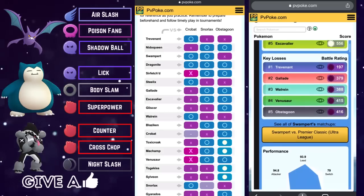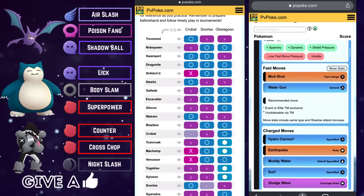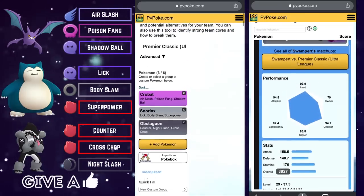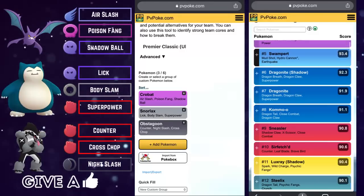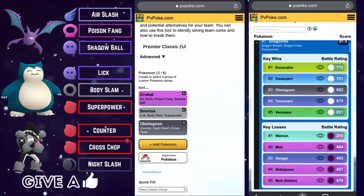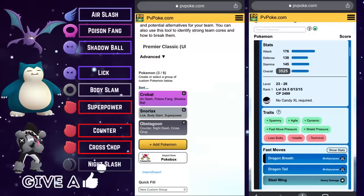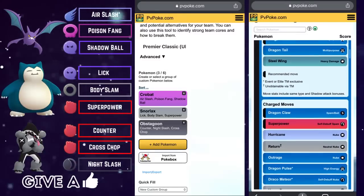That is team number three — a very powerful and effective team comp with a very solid scorecard given the circumstances of the meta. Crobat on the lead, Snorlax on the safe swap to draw out those fighters, and Obstagoon in the back to bring it home. Let's have a look at team number four.